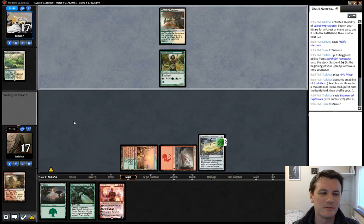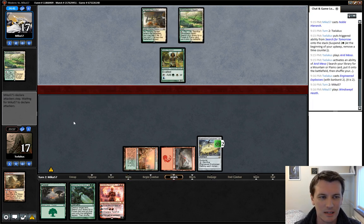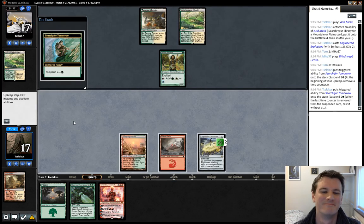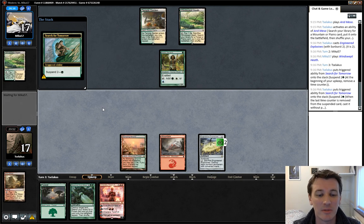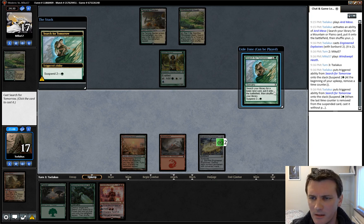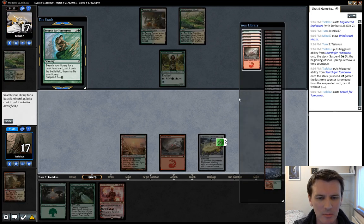With Humans — and anyone playing Noble Hierarch — you're tempted to kill the Hierarch. But Humans has so many fast ways to dump its hand onto the table that killing the Hierarch isn't really worth it. You're better off saving your removal for a nasty Human like a Mantis Rider or what have you. Search comes off suspend. It's got to be a basic, so we go another mountain — saving up the mountains here.